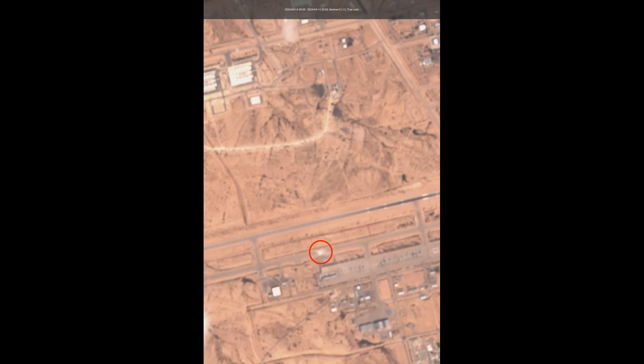Firstly, again, it's not the runway, it's a taxiway. And secondly, holes like this are very quick fixes. During the Falklands, when Britain bombed the runway on the Falklands Islands when Argentina was occupying it, Argentina got the runways up and running again within hours with the holes filled and covered.